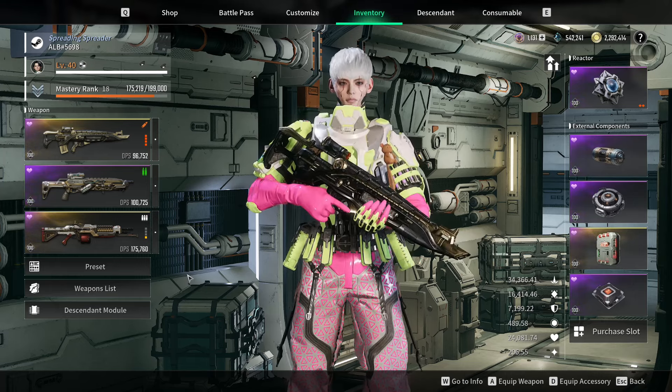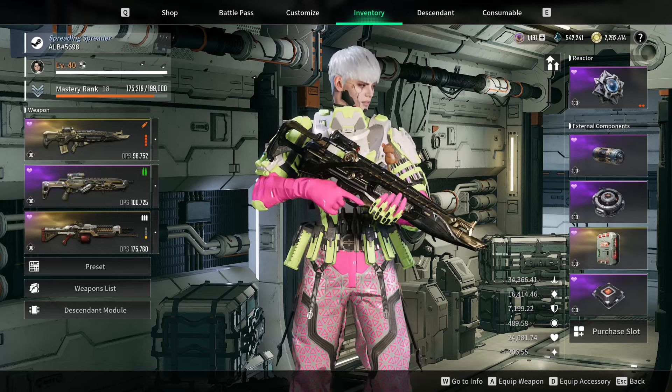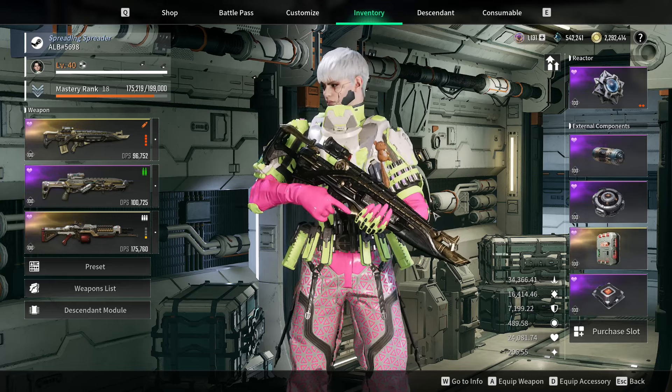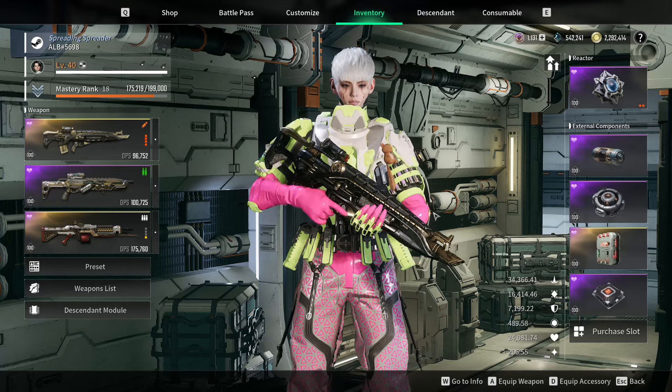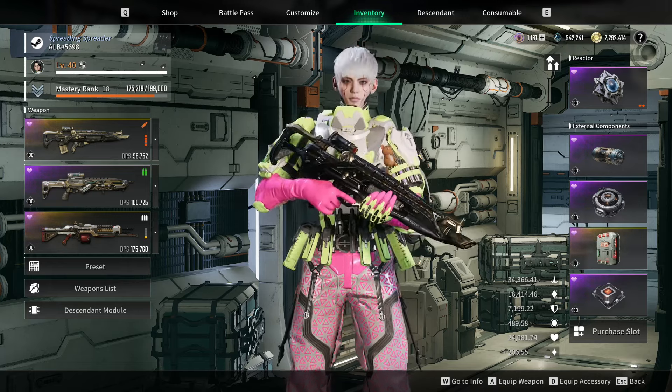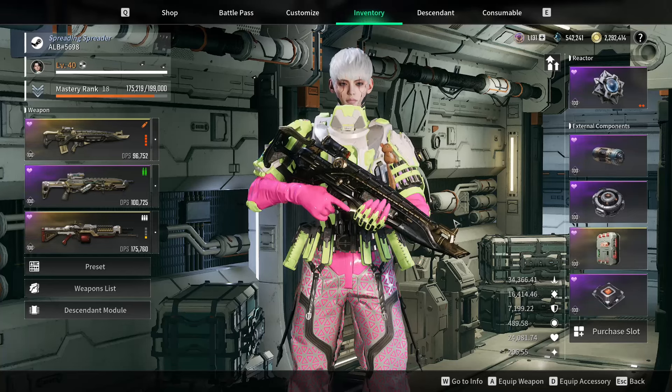At the same time you're insanely bulky and you can instantly top your HP while giving yourself a Firearm Attack buff. So your shooting uptime is insane. That's why you end up being one of the better gun descendants. Of course you're not as good as Gley or Enzo, but you might be close to them. I think he's extremely underrated for damage. Of course this only works in group play unfortunately, but it would be broken otherwise.